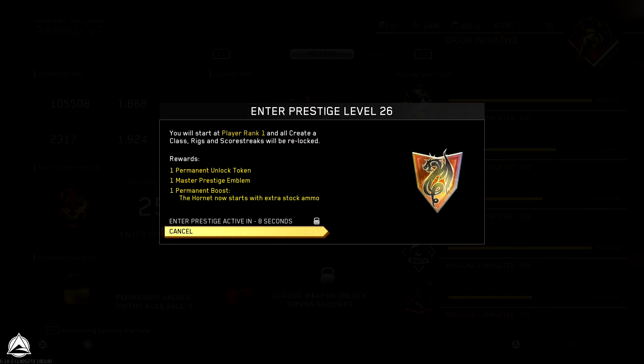It says: Enter Prestige level 26. You will start at player rank 1, and create a class, rigs, and scorestreaks will be relocked. The reward for this is going to be one permanent unlock token, one Master Prestige emblem, and one permanent boost to the classic weapon — the Hornet Pistol — that will now start with extra stock ammo, like I mentioned earlier in this video.